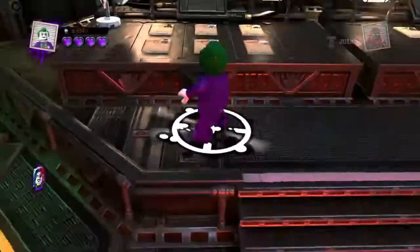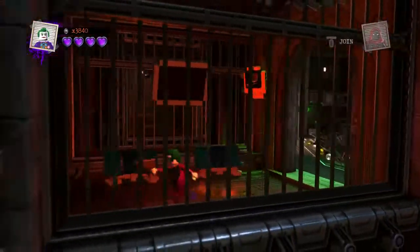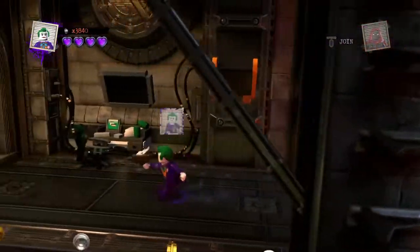This version of Joker appeared in Batman Arkham City as the main villain, other than Hugo Strange and Ra's al Ghul. He died at the end because of the Titan formula he put inside him back in Arkham Asylum.